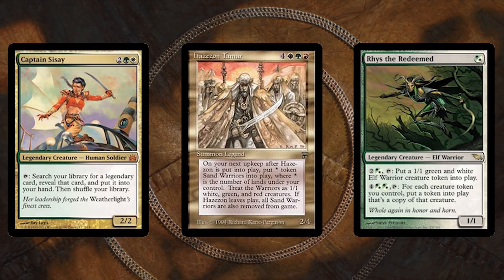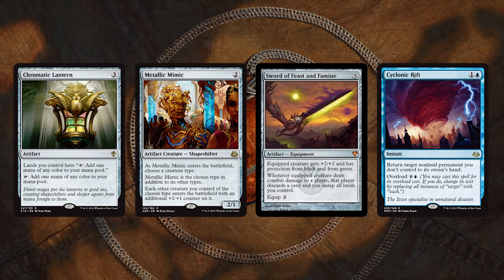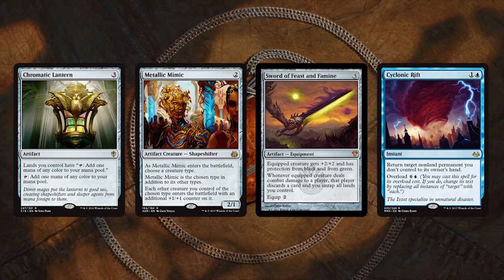If you want to upgrade the legendaries, Captain Sisay is a good place to start. If you have a billion dollars, Hazezon Tamar — best warrior producer in all of Magic, also a couple hundred dollars. Rhys the Redeemed is strong as well but expensive. And finally, Chromatic Lantern for more fixing, Metallic Mimic for more tribal synergy, and Sword of Feast and Famine for more combat phases on Najeela.